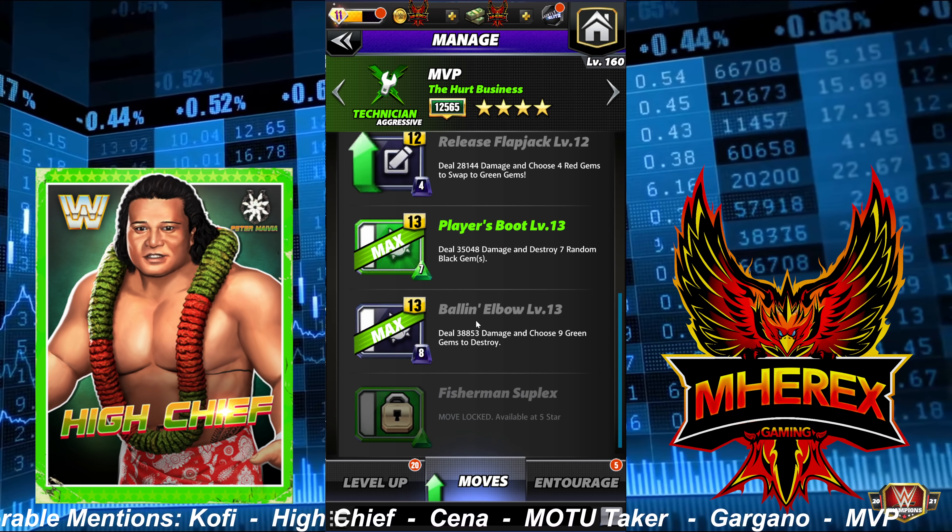Even at four-star gold you're looking at 35k, 38k, 28k — just solid move damage across the board with a lot of different build potentials, giving you flexibility for line bonuses. We're all actually pretty big fans of MVP, and I can easily see myself taking mine to five-star in the not-so-distant future. Plus if you played the MLC you probably got a 20% gem damage strap.